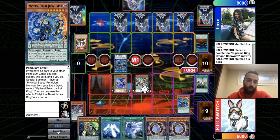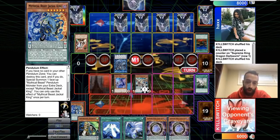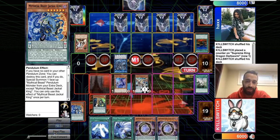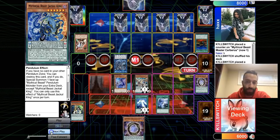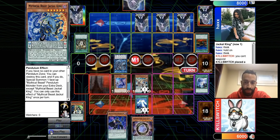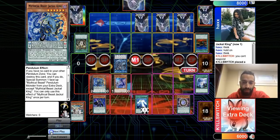He brings out Cerberus and Jackal. There's a response — he goes over the Cerberus because Electrum would hurt really bad there. That was a good play. He then activates Twin Twister to pop his own Oaf Dragon, triggering Pendulum Graph to search a high scale — fantastic play! He puts Zero on Fang for scales.